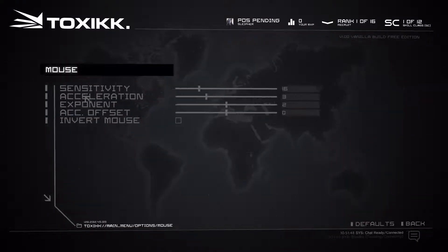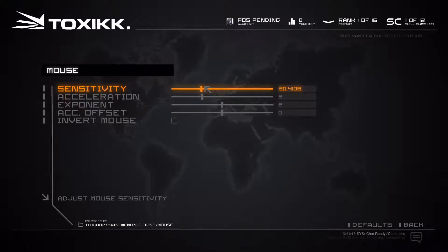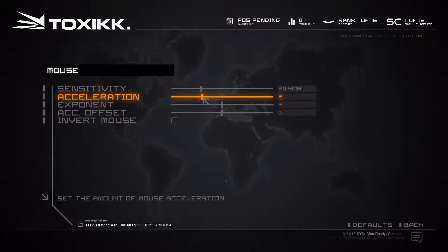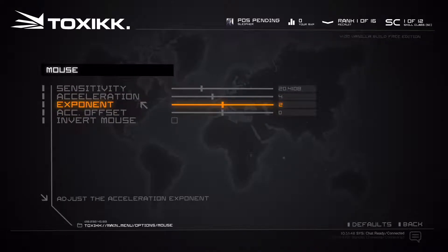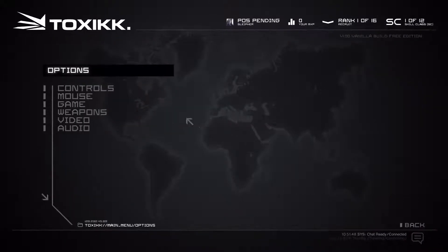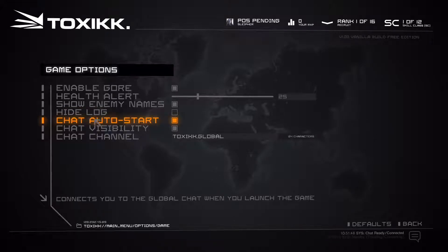Looking at mouse settings — just kind of standard, you can increase sensitivity and acceleration. We don't want to invert the mouse. In the game settings we have enable gore, health alerts, show enemy names, hide log.